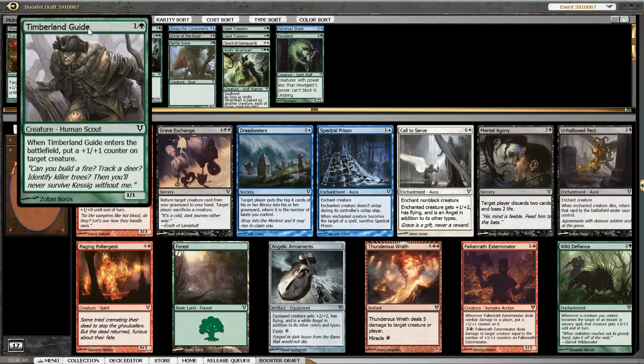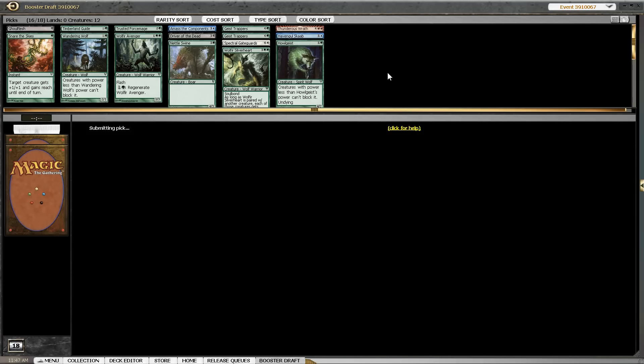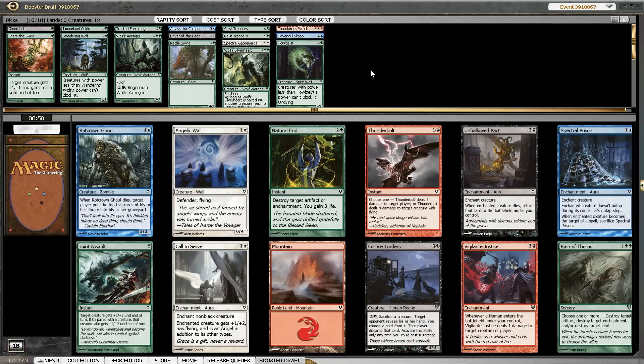The Exterminator works well with Timberland Guide and Blessings of Nature and cards like that — it's also a 2-drop. Thunderous Wrath is simply a removal spell which you can miracle. We don't really know if we are going to end up in red, it's not really likely, but all the other cards are so unexciting that I don't really want to play them. I think Thunderous Wrath is simply the better card than the Exterminator. If I had two Timberland Guides I maybe would have gone for the Exterminator.